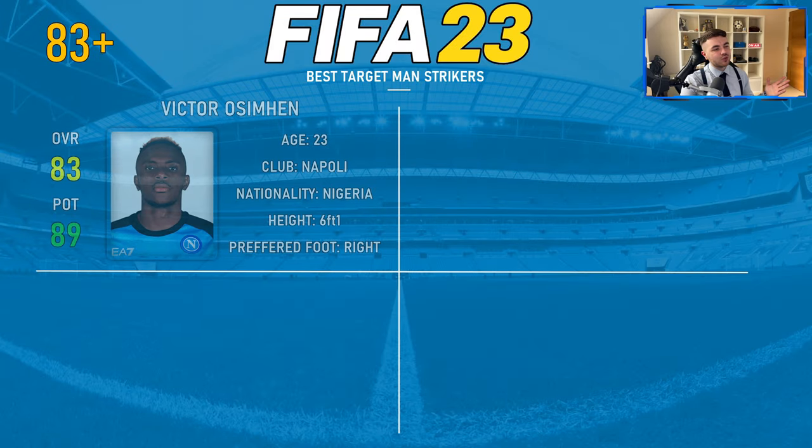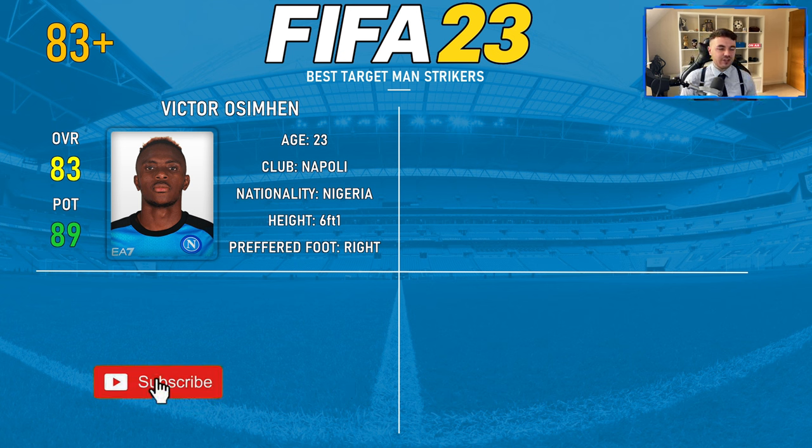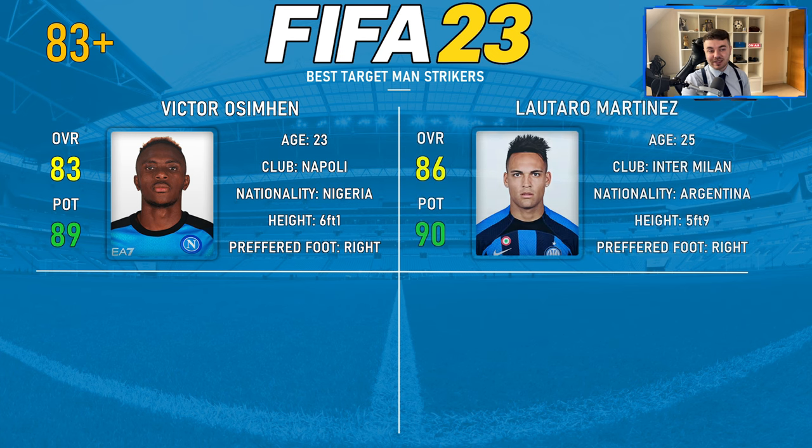Starting off the 83 plus tier with Victor Osimhen, 83 overall and 89 potential — a god, and you can bet his rating will shoot up in the next installment. 23 years of age, obviously at Napoli. He's the absolute quintessential complete forward, not just a target man — he could play a multitude of different striking roles. He is just an absolute beast.